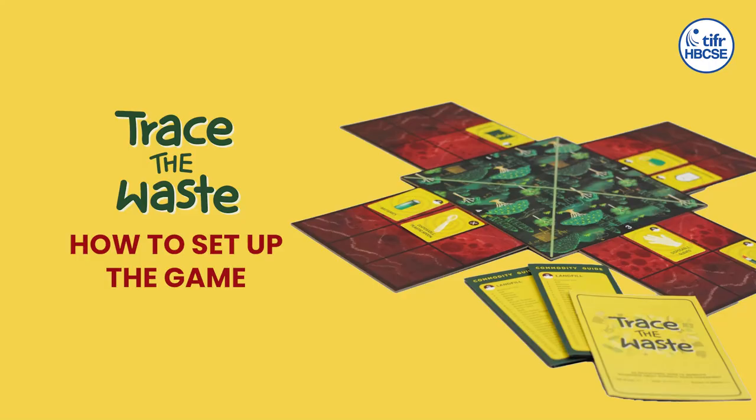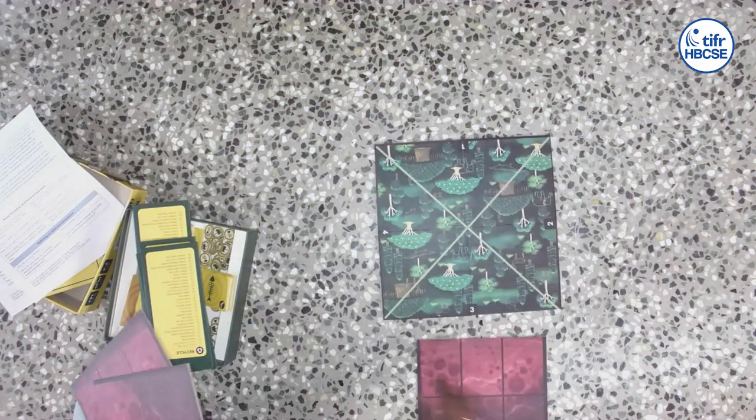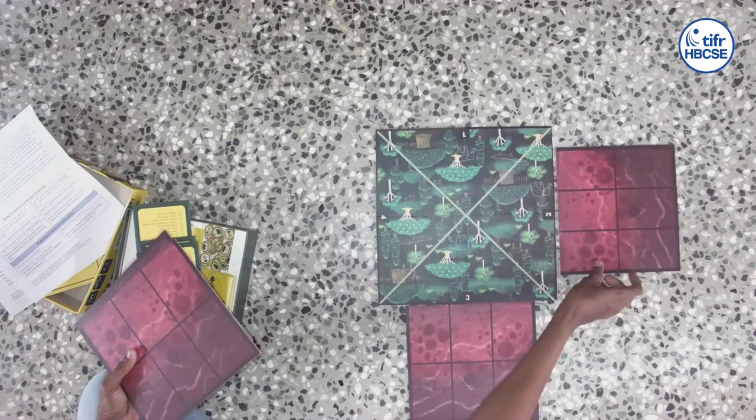Let us now look at how to set up the game. We place the main bio-reserve at the center like this and place these four player boards against these numbers 1, 2, 3, 4.